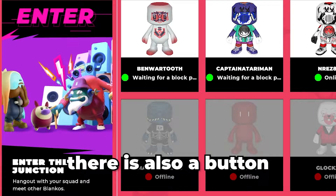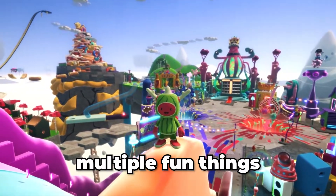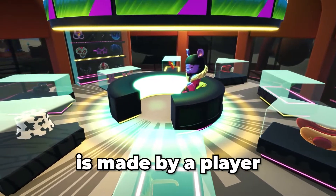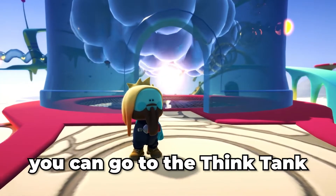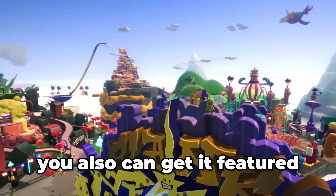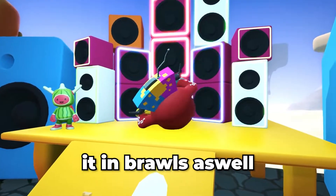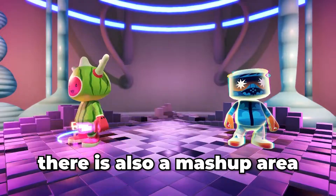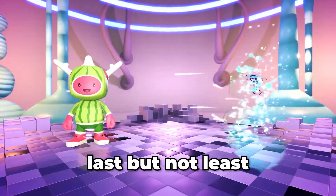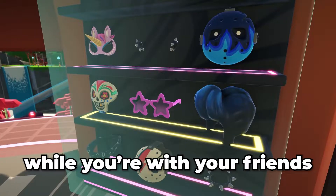On the social tab there is also a button to go to the Junction. In the Junction you can do multiple fun things. Every map that you play in Blankos Block Party is made by a player, so if you're creative you can go to the Think Tank in the Junction and build a map yourself — you could even get it featured so other people can play it in brawls. There's also a Mashup area where you can give your Blankos a unique color, just how you like them. Last but not least, you can go to the shop in the Junction to buy drops while you're with your friends.